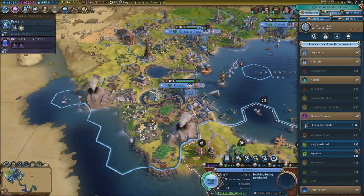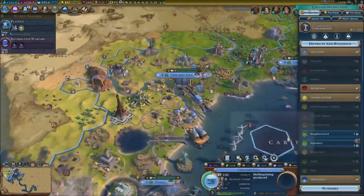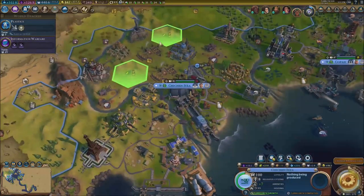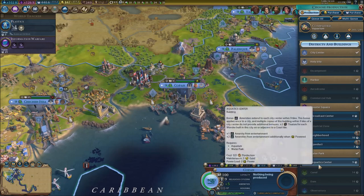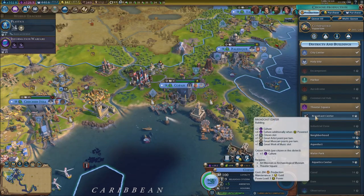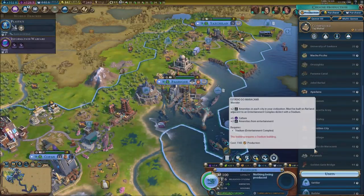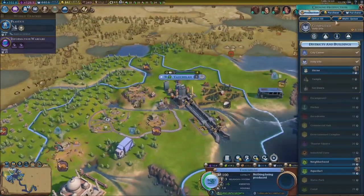Choose a production for the broadcast center. I can't quickly purchase these things — they cost a lot. For another city, let's get working on the Temple of Artemis right there, right beside the Cristo Redentor. Another city can do the broadcast center or the aquatic center. Let's get the broadcast center. For Palenque, we don't have anything so just a Forbidden City I guess.